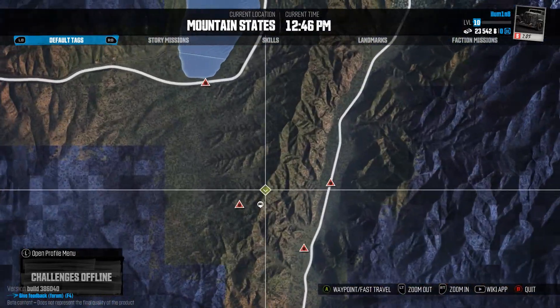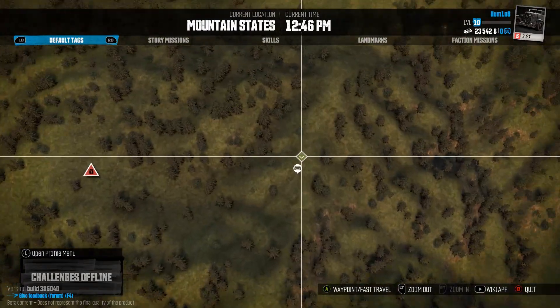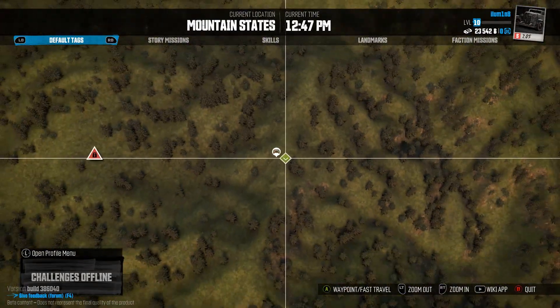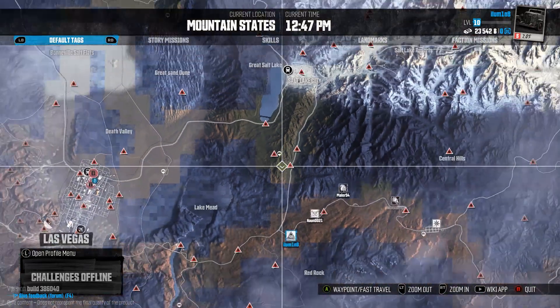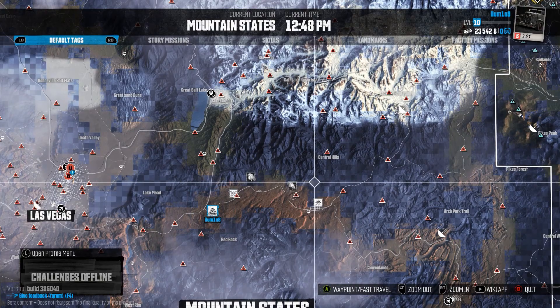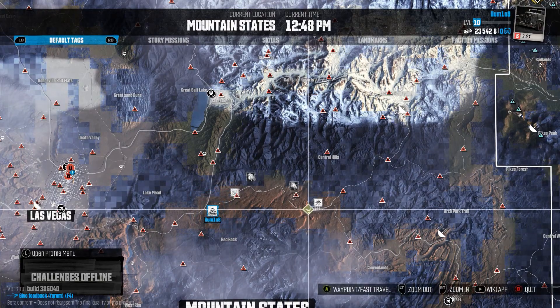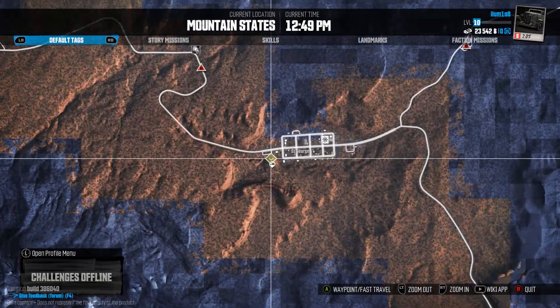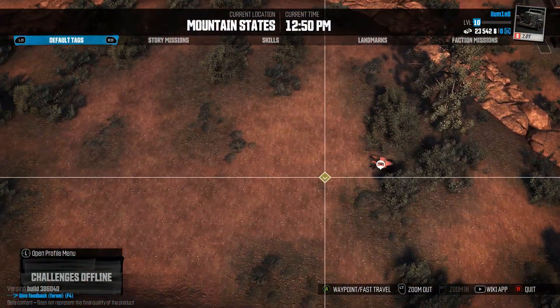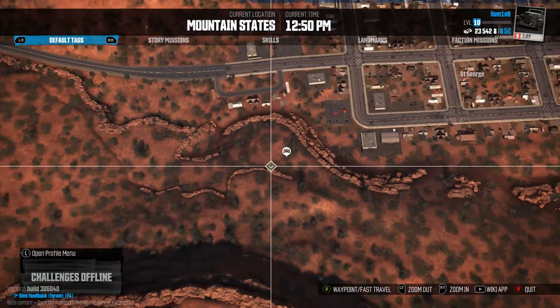Number nine is right on top of this hill — also quite an easy one. Moving on to number 10, he's parked on top of this hill here, and it's probably easier just to fast travel here.